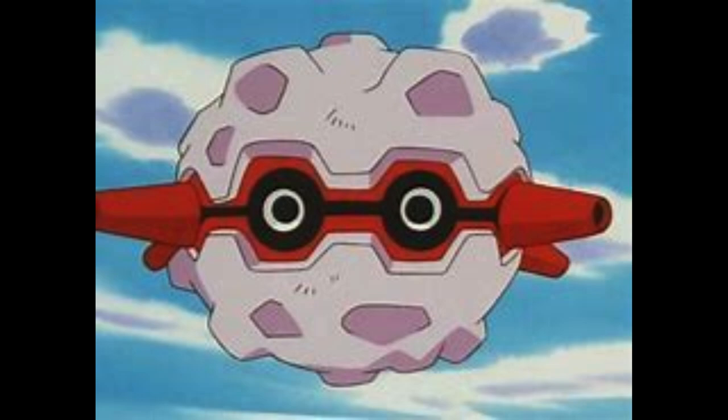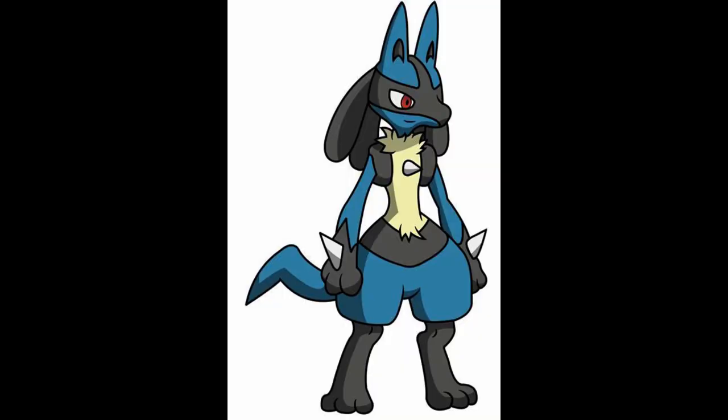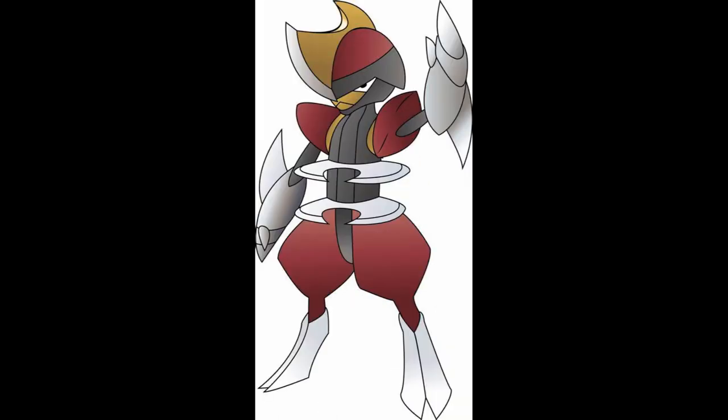Same thing with Bastiodon — big shield mon, looks like a goalkeeper, big steel thing. And then Lucario — similar to Scizor, not really red but it's a steel type that hits hard and looks cool, a bit sharp. It actually hits hard and will look cool, can't go wrong there.